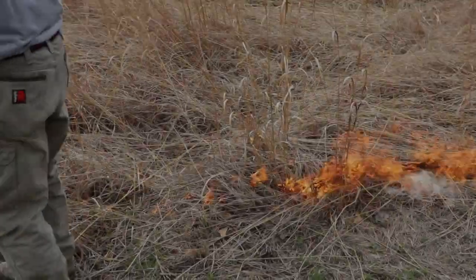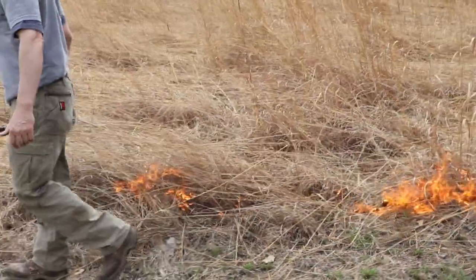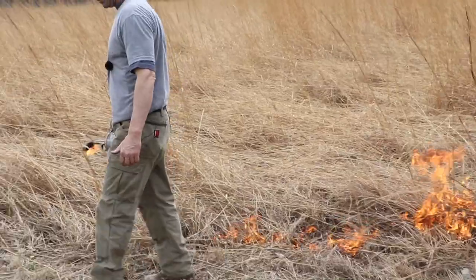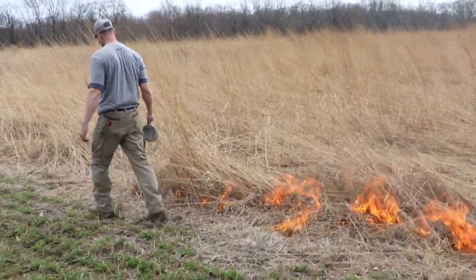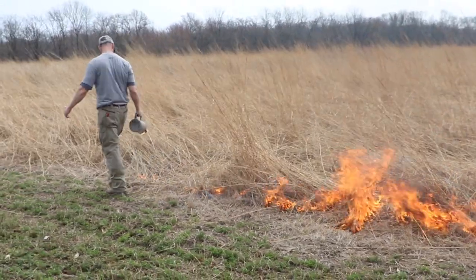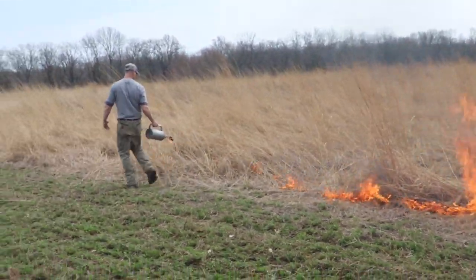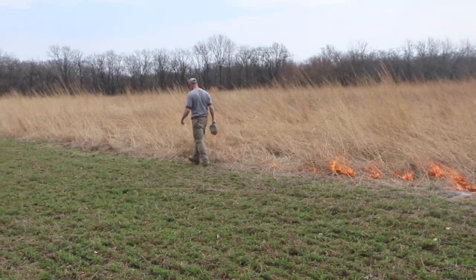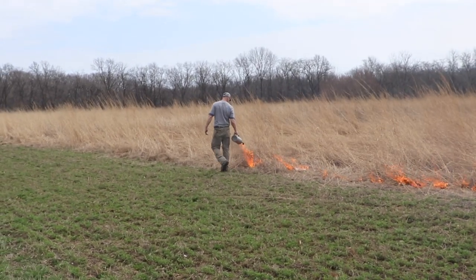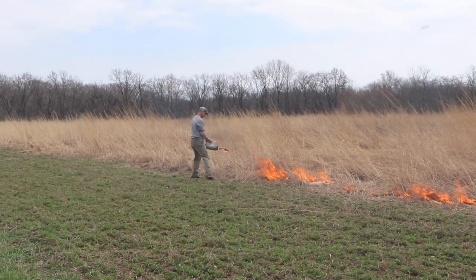We want to really stress fire breaks, safety, and working the wind. So we're going to start this fire break edge, use the wind in our favor — this is going to be our back burn edge. Once we get the whole north side completed, we'll work through the east side, and then we'll be able to come back and start the head fire.